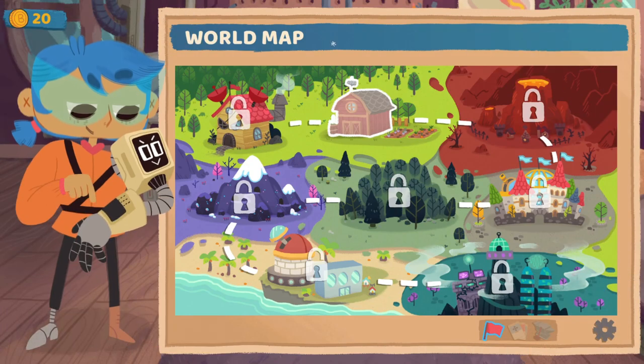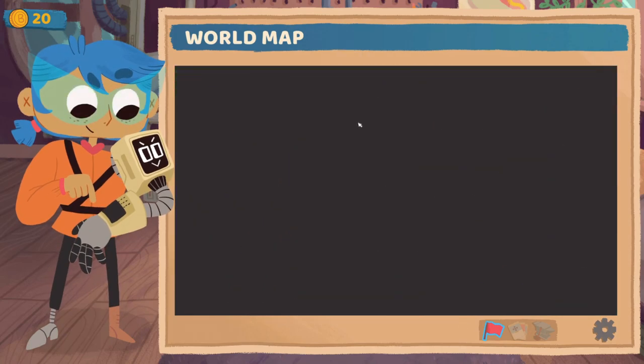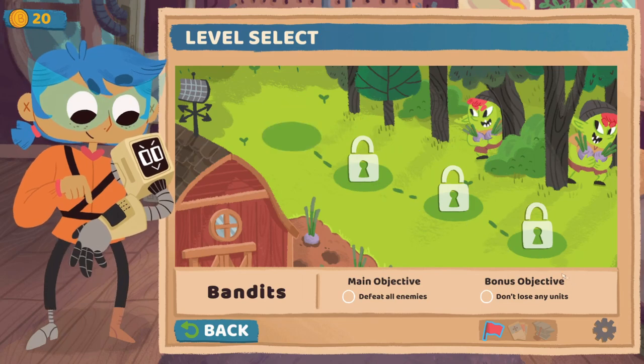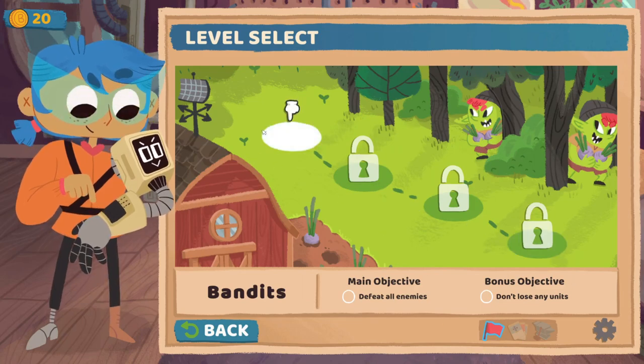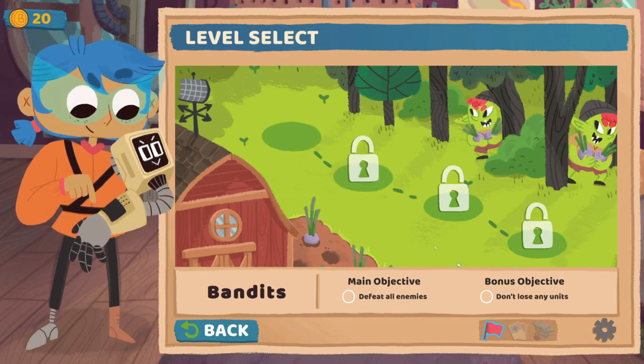World map. Okay, so we have a world map. Interesting, not what I expected. So different zones where I'm imagining different things take place. I don't know what to use my coins on yet. Blacksmithing's probably upgrading our cards. Let's go to the farmhouse. So we have a certain amount of levels — that's how it's going to play out. I wasn't sure if it was going to be like a linear story or what. Feed all enemies is the objective. Bonus objective: don't lose any units. I would like to try and get the bonus objectives. We'll see how hard they get and if I can stick to that.